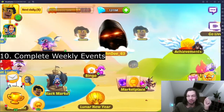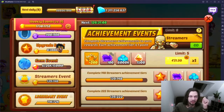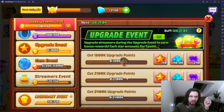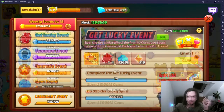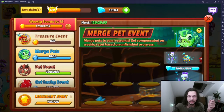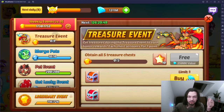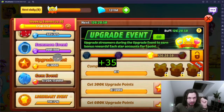Tip ten: don't waste your currency on item events if you cannot complete them. For example, don't upgrade buildings and heroes if you can't complete the upgrade event; same goes for the summon event and get-lucky event. The gem event and merge event you try to complete every week. The pet event completes automatically and the treasure event is optional. If you're patient with your weekly event currency, you get 35 points.